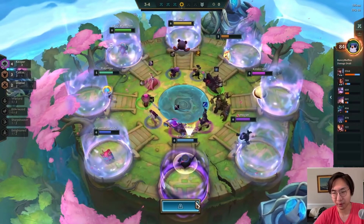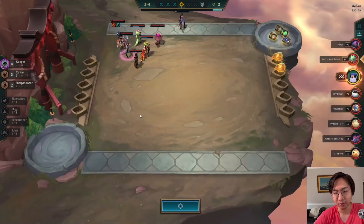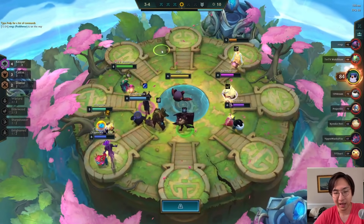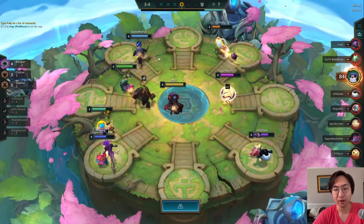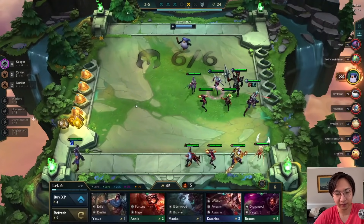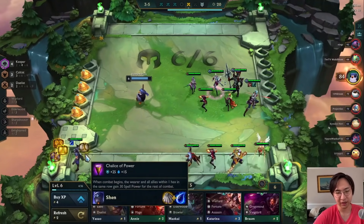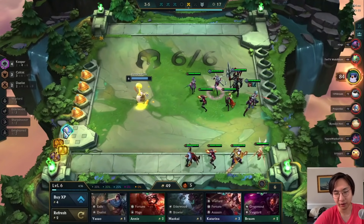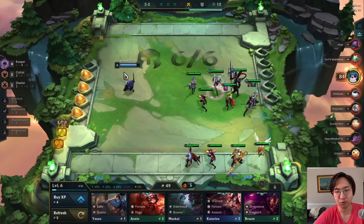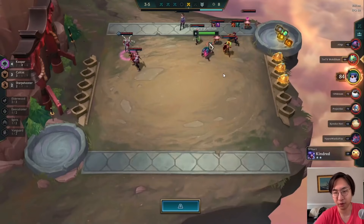On this carousel we want Kayle items, so I want a bow. Unfortunately all the bows got taken. We have a Negatron, so we go for a tear to build a Chalice. We get a lucky lantern, a loaded dice, and a sword, but those don't help much. I'm going to slam the Chalice of Power — probably put it on Rakan, though ideally on Sivir if you're running Cultist without keeper.